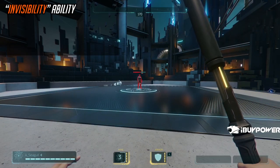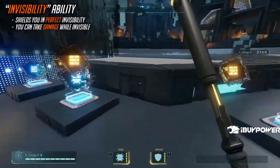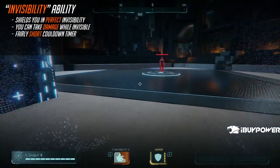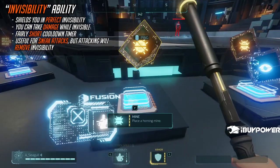Next up is Invisibility. Invis in this game is a perfect invisibility, which means no one can see you. However, they can damage you through it, so you still have to be a little bit careful. The cooldown is fairly short. I believe you can attack directly out of invisibility, so you can use it to essentially sneak attack up on somebody, although I don't think I show it in this section.